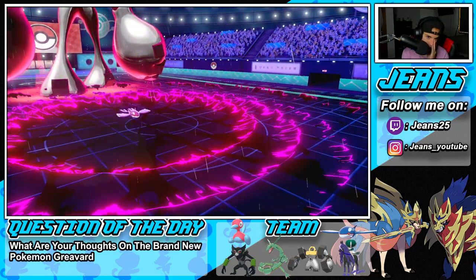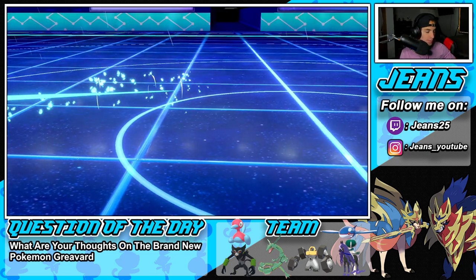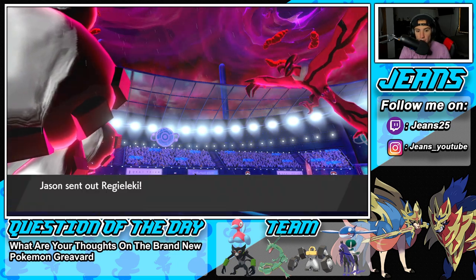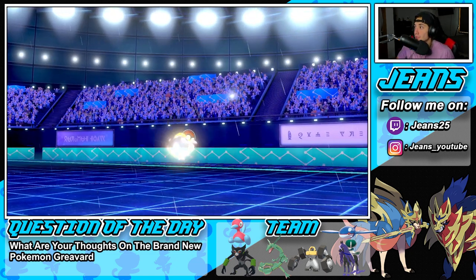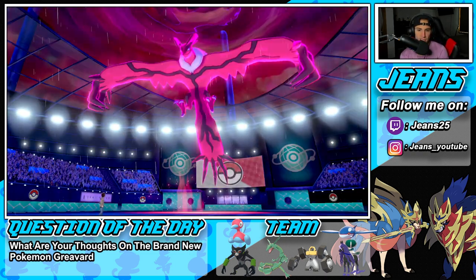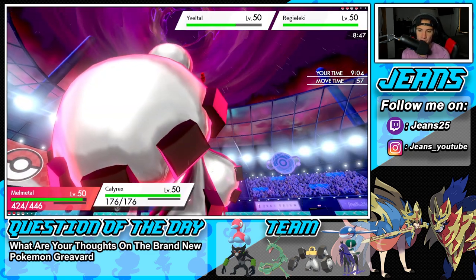Even though Calyrex is going slow in Trick Room, it still has Focus Sash and can get off big time damage. He brings back Clefairy with Follow Me again. I could Earthquake into that for a special defense boost. I should quake into the Clefairy and then Astral Barrage straight across. I think I can Speed Swap too but I'll just drop an Astral Barrage — that's the play at this point.